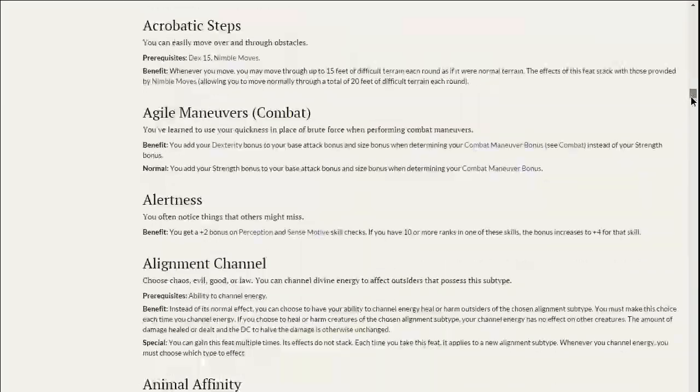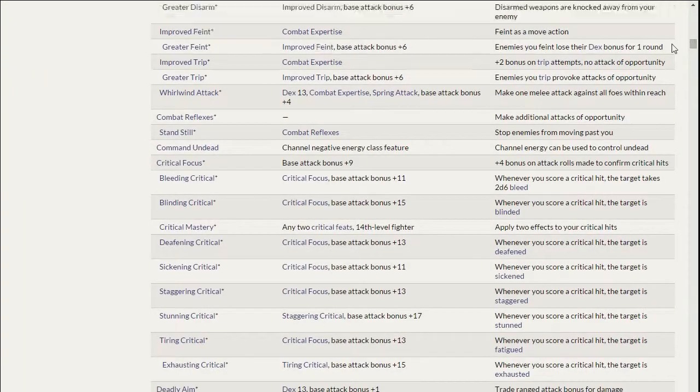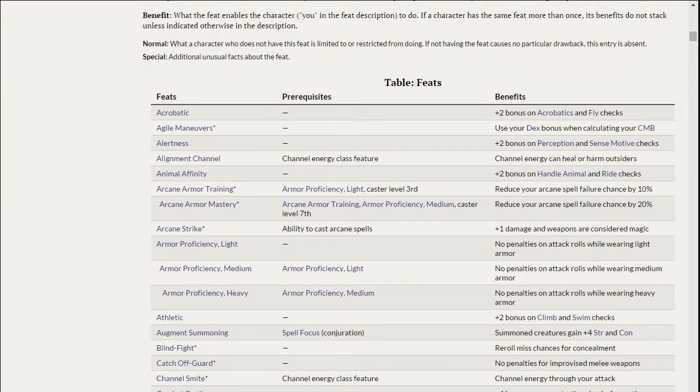If you're building an archer, there's one feat you want to take before anything else. Some feats have prerequisites — sometimes it's a class feature, sometimes another feat, sometimes a character level. For example, you can't take arcane armor training without armor proficiency, and you can't take augment summoning unless you already have the spell focus feat. For archery, the big one is Point Blank Shot.